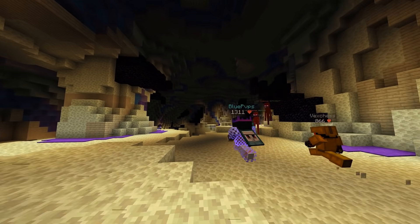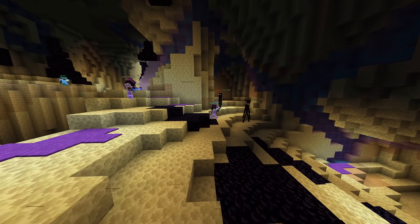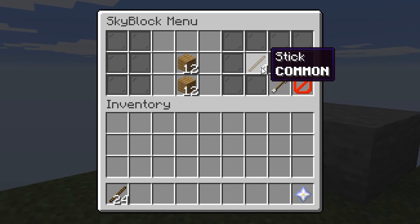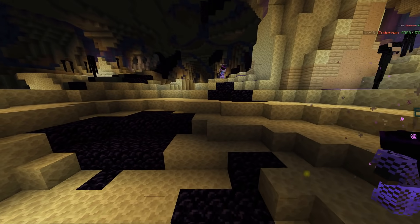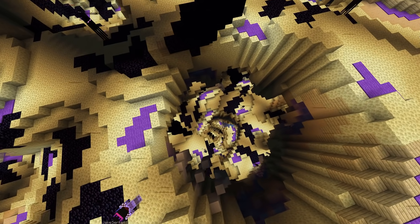So, those are all the features currently coded in. However, just because a feature is in the game doesn't necessarily mean it's something fun to play with — a good example being the GUI crafting table. You aren't exactly going to spend hours crafting sticks for fun. Therefore, I've also made this other list, which is everything I personally find really fun to do in the remake, lots of which can't even be done in real Hypixel Skyblock. So, here it is.